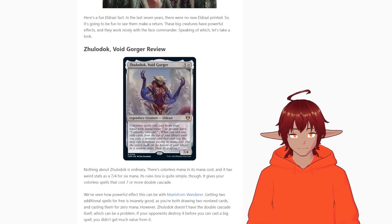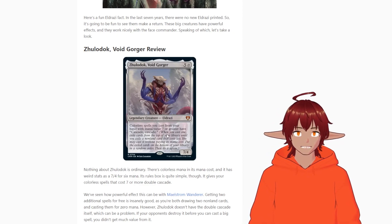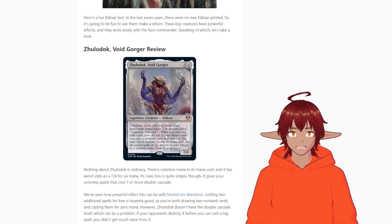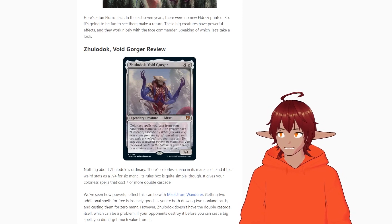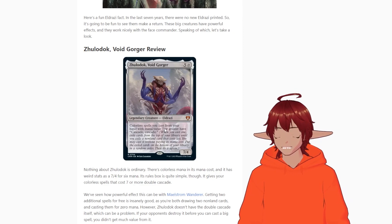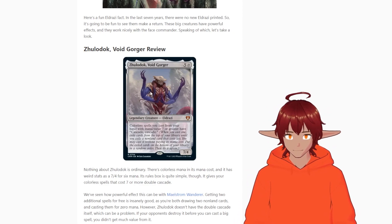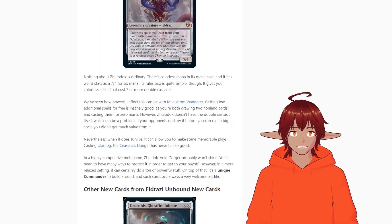Zuladok says colorless spells you cast from your hand with mana value seven or greater have Cascade — a very strong ability. Cascade means you exile cards from the top of your library until you exile a non-land card with lesser mana value, then you get to cast it. With Zuladok you'll cascade twice, which is very strong in a colorless deck filled with big creatures and big value cards.